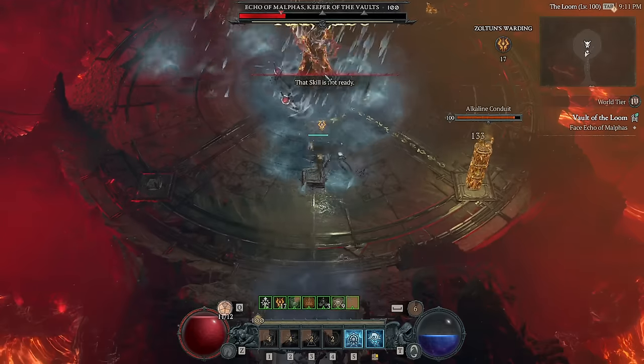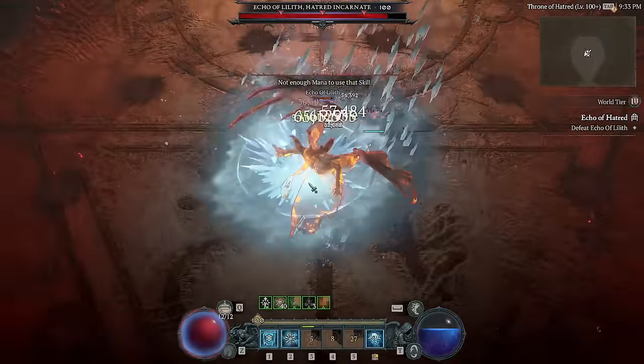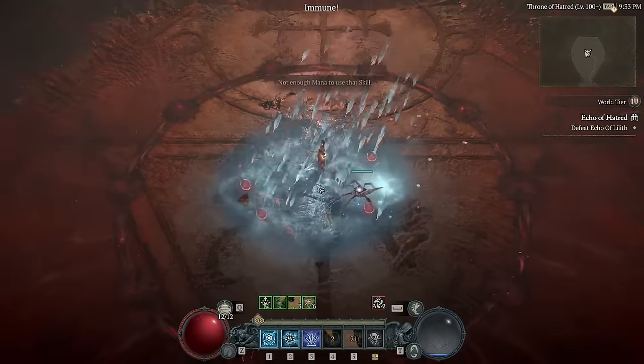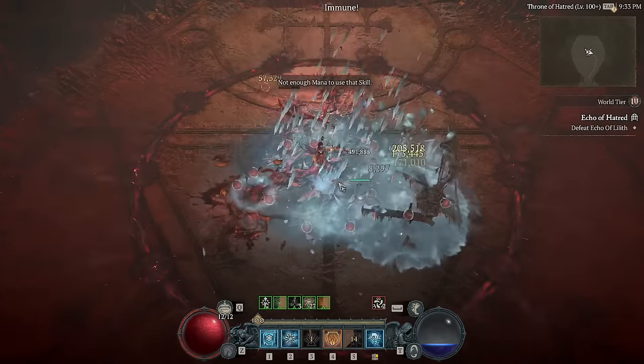As you can see, we absolutely stomped Malthus, absolutely obliterated Lily Phase 1 and Phase 2 before she can essentially do anything of note, and we're comfortably walking through Tier 90+ Nightmare Vaults and Dungeons without a care in the world. The raw damage output of this is something silly.